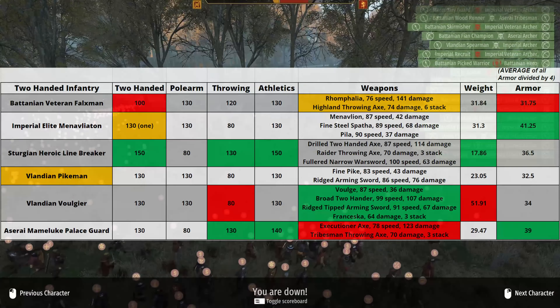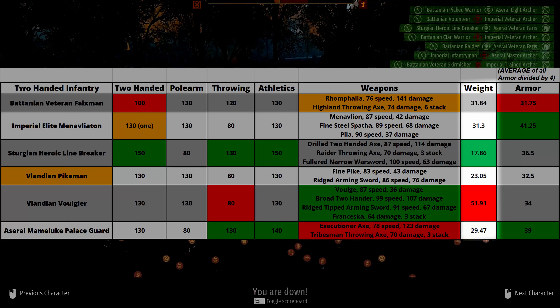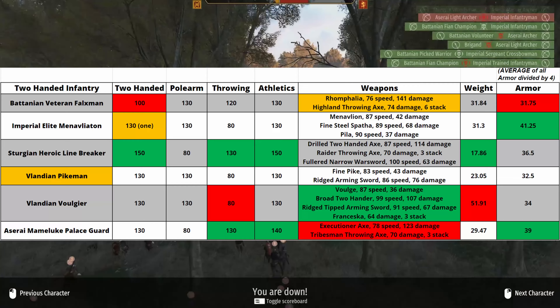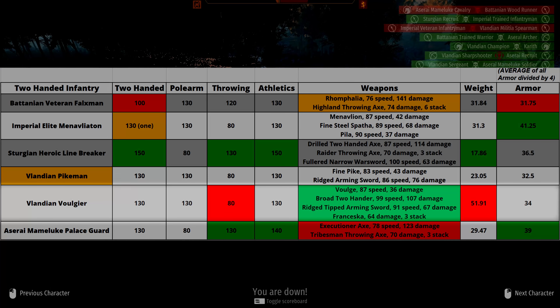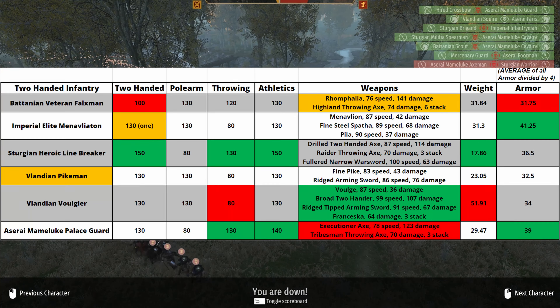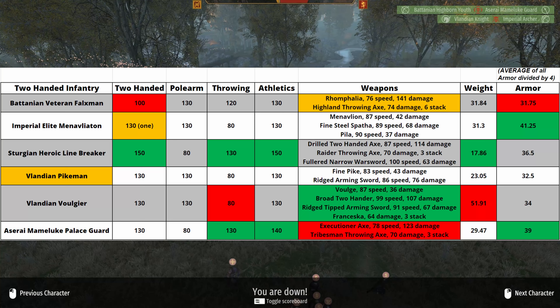Here we are with the two-handed infantry. Something I should have mentioned before: when calculating the weight, I have also factored in the weight of the weapons, because obviously this will make the units move and perform actions slower. As you can see here, the weight of the Vlandian Vougier is far, far higher than everyone else, but a small portion of that can be down to the fact that he has four weapons. Let's take a look at these and see who we think is the best.